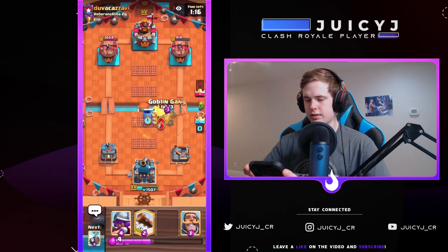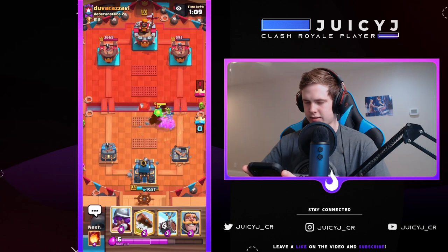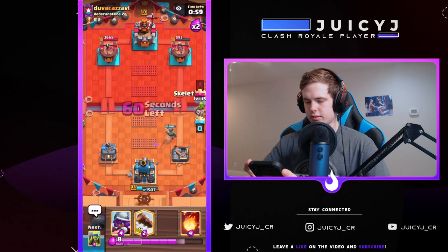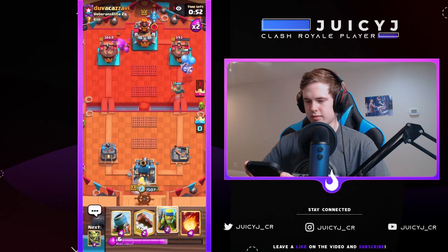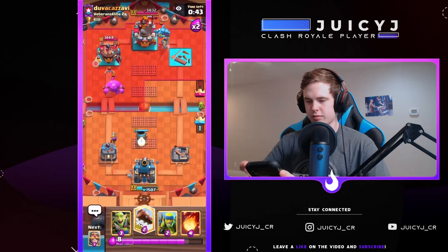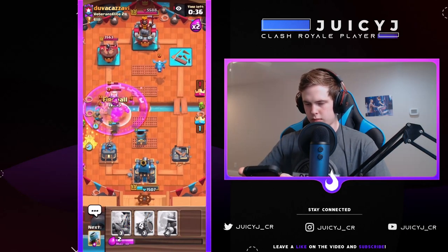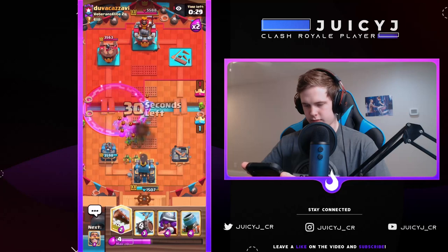Whenever you're playing a siege deck, it's really important to place your mortar in this position if you're looking to get those damage hits. Trying to take out this healer — it's really struggling. I'm gonna go with a knight here tanking those baby dragons — can't afford any more king tower damage. Skelly barrel in front of my knight. He's going with another e-golem push. I definitely gotta get this defensive mortar down and want to log those heal spirits if at all possible.